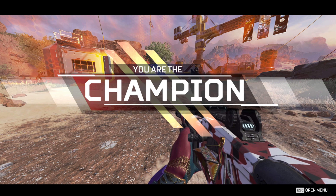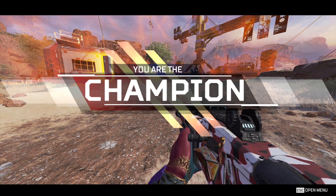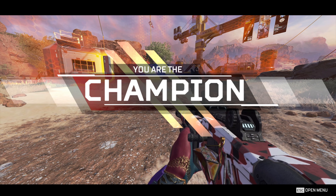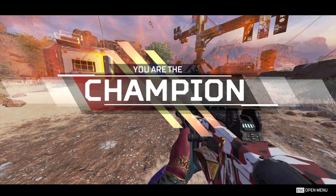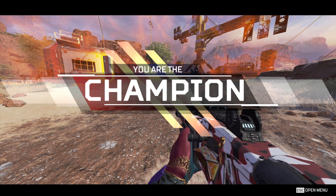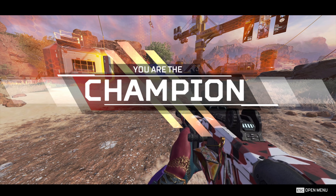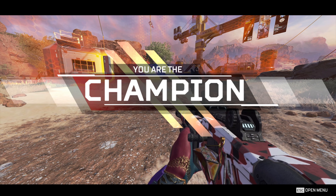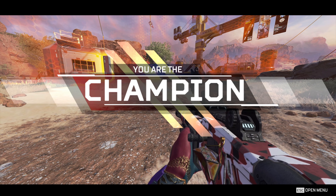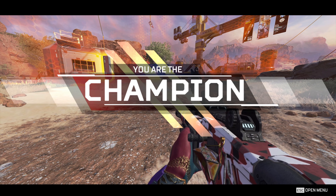Next we have Wraith. Wraith is still S tier. She had a big nerf with her hitbox and it's definitely made a big impact, but ultimately her abilities are still really great. She has a free repositioning tool where she's invincible and can move really fast whilst using it. Her ultimate is also a free invincible repositioning tool for your whole team. Yes, it has much more reduced distance now than in the past, but the fact that you can move somewhere without being shot is incredible. It's always going to be the case that we see Wraiths on high level teams because of her kit — it's not just the fact that she's really small and can win 1v1s. So now she's a still relatively small legend with an amazing set of abilities.